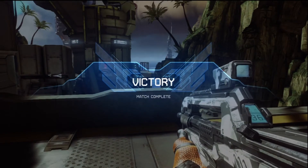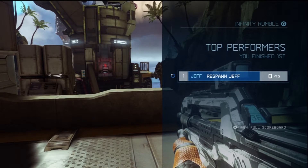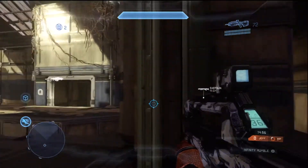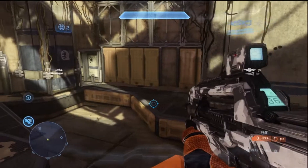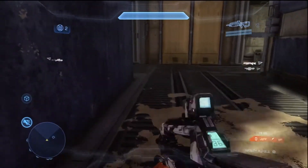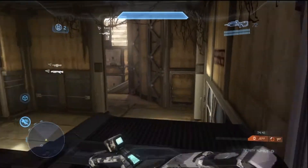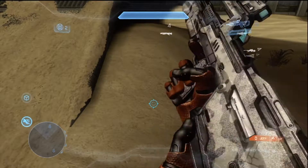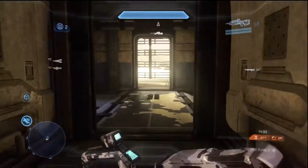Now I'm going to switch over and show you the other map — the remake of the fan favorite Pit from Halo 3, aptly named Pitfall. Rockets are in top hall. These callouts might not really help you since this is competitive stuff. There's the BR. Shotgun — they took the explosive barrels out of there. I liked having the explosive barrels because people would camp with the shotgun, and throwing a nade in to blow them up was pretty satisfying.